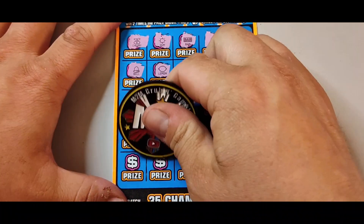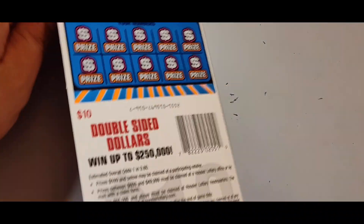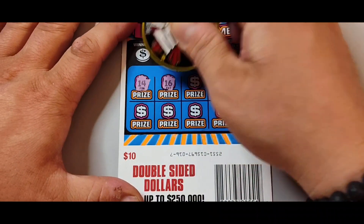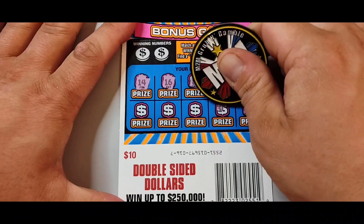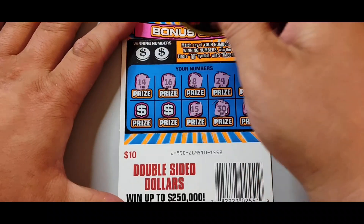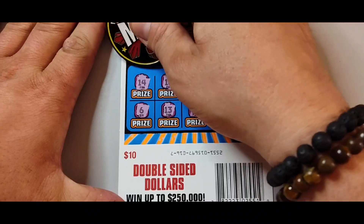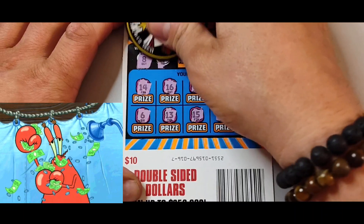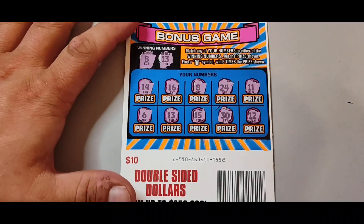Brother M2, bring in the luck — the assist here. We get something on the back, y'all. Come on, coins. Let's see: 14, 16, 8, 24. Live on — 12. 12. 30. 15. 13. And a 6. We got an 8! We got Joe's 8 — let's go! And a 13 — let's go! Heck yeah!